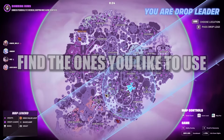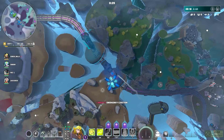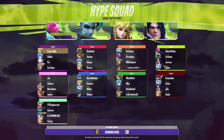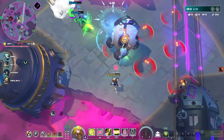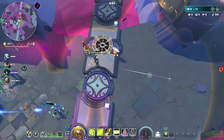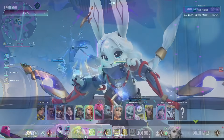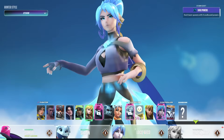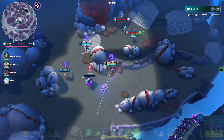There's a lot to the Supervive map. There are map passives — conditions that change each match, like starting with an item or having trains that navigate you across the map faster. Make sure you read the top right corner to know what the map passive is, as it can affect how you play that game.